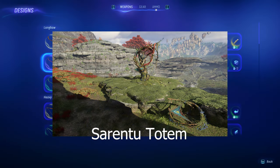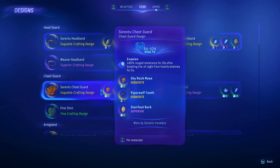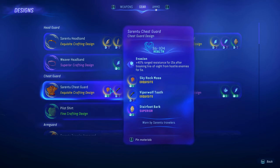Please note you need to complete and find the Sorrento totems to get the design for the armor. Once you have the design, you need three specific materials: Skyrock Moss, Viper Wolf Teeth, and Stairfoot Bark.